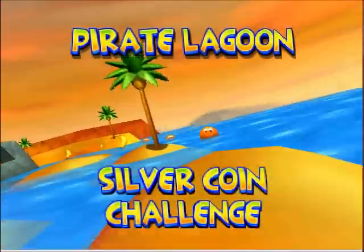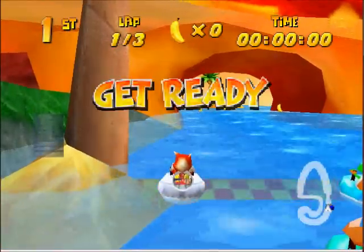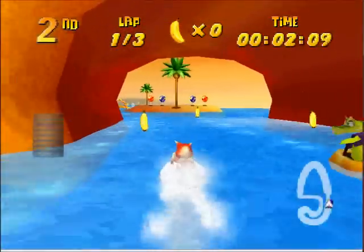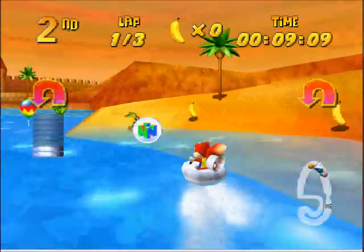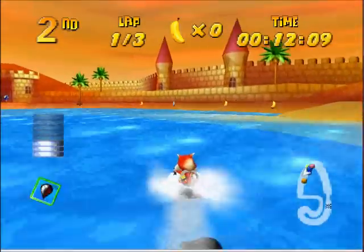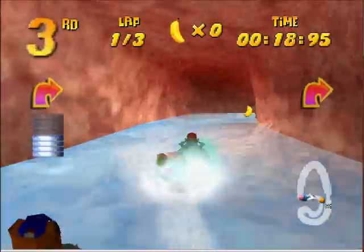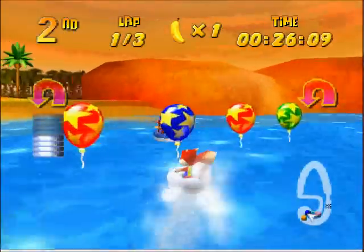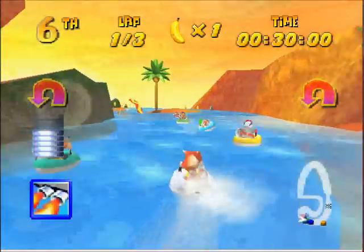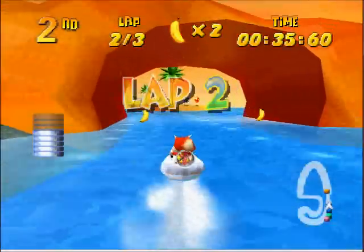Pirate Lagoon. This one is a little more difficult on the Silver Coin Challenge. This is like the first time the game designers just decided to mess with players, and this is where they start throwing silver coins in crazy spots where you normally never go. Like this one — not so bad, not so bad, just along the way. And then you've got this one way out here. It went from a comfortable first place lead all the way down to like fifth. That's one thing about the hovercraft I don't really like — if you take a turn the wrong way, you'll lose all your speed.